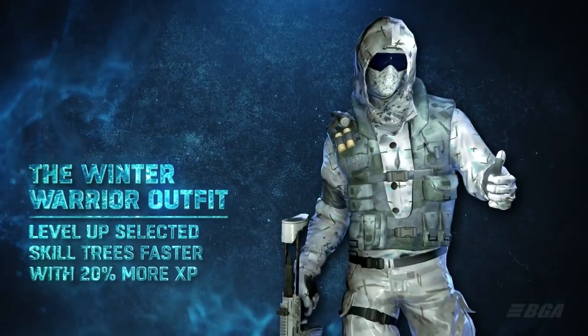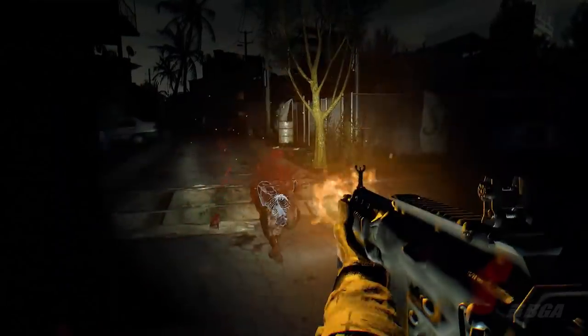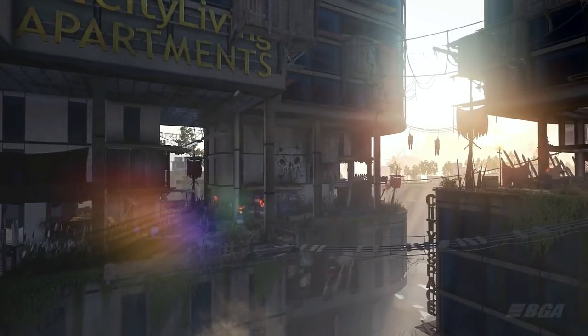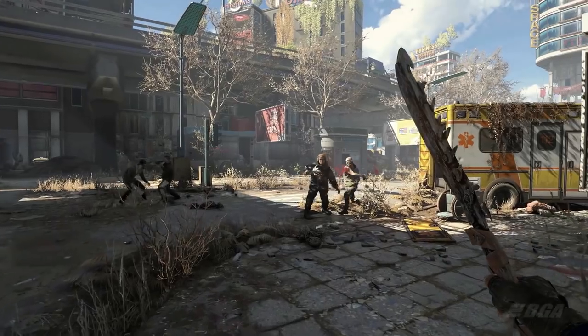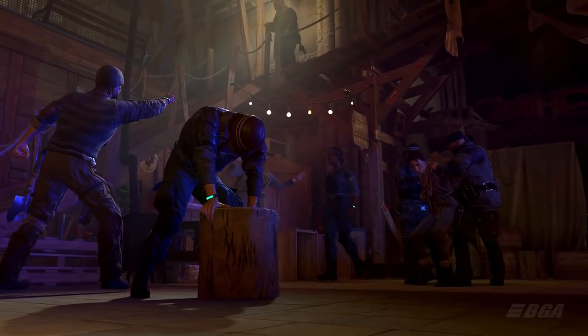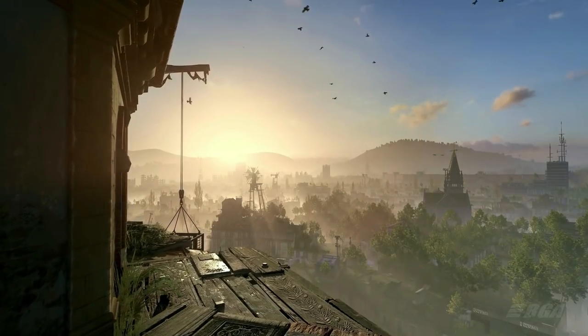So in Dying Light 2, some armors will have Stamina Boost, Health Boost, Jump Boost, Damage Boost, and more effects like that. This also explains the superhuman abilities of Aiden that we have seen in some gameplay footage. If you have all the abilities and your armor gives you additional boosts on top of those, you can expect some crazy moves from Aiden.